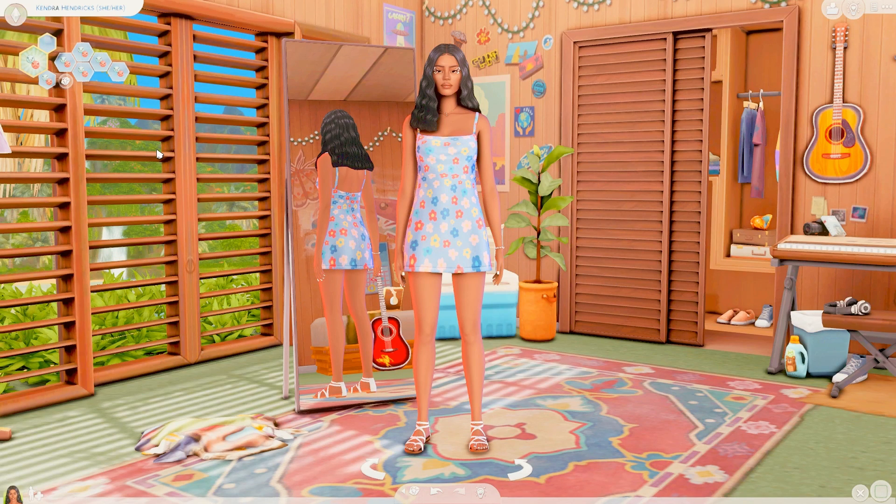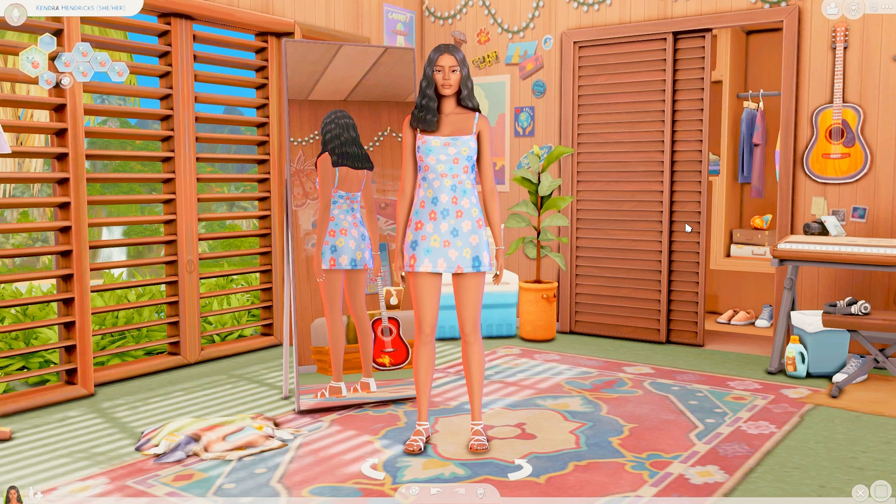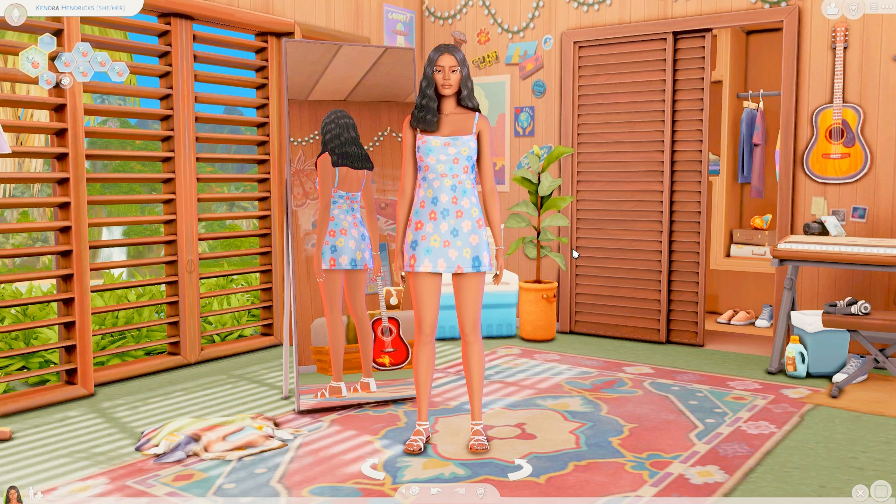I'll speed run through the things I covered in my first video, starting with the most obvious: my CAS background. I just recently found this one and I love it. It's called Ocean Waves by Lou from Moonwood and they're over on Tumblr. I really like the outdoorsy vibes — it's so cute and the clutter is amazing.